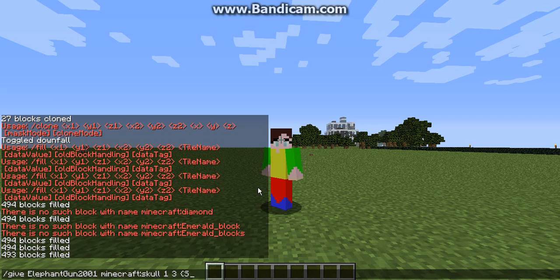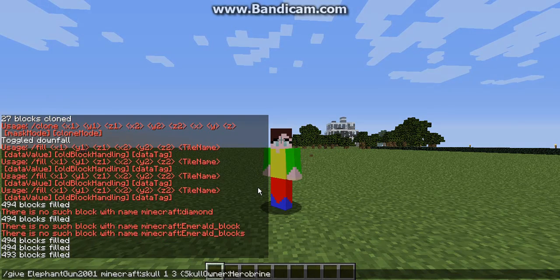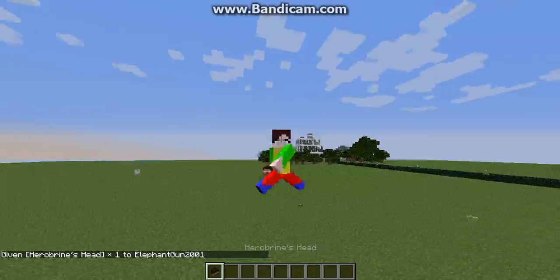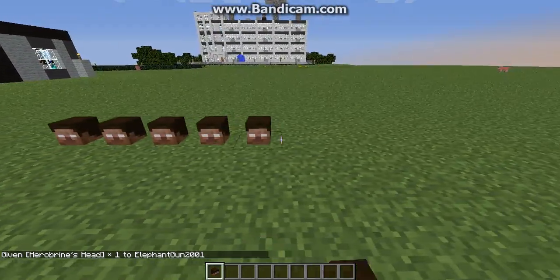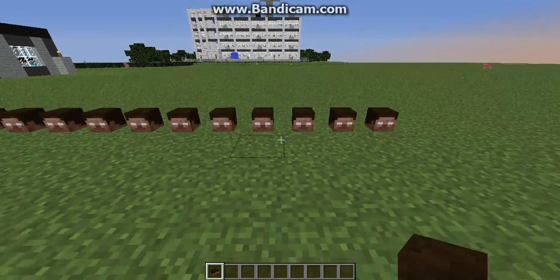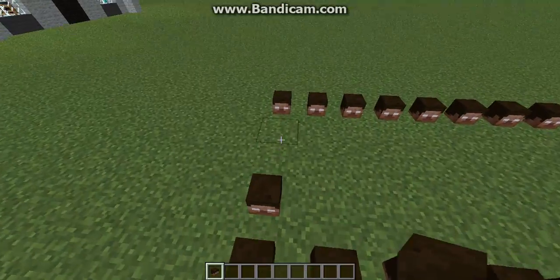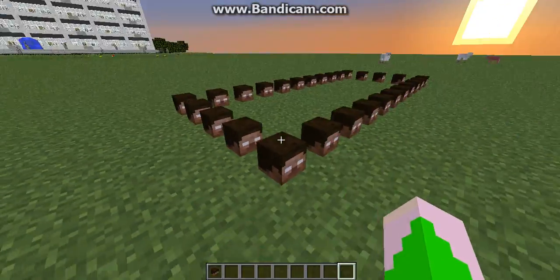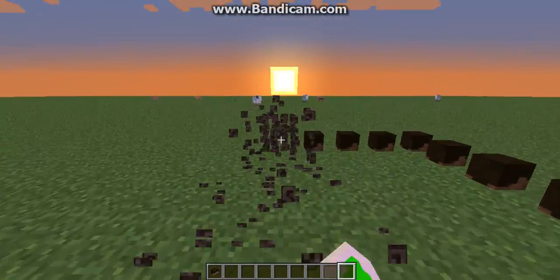Then use a curly bracket and type in capital S in SkullOwner — no space — and then capital O, owner. So next you do this, and I forget what they're called exactly, but yeah — I'm gonna type in Herobrine's name and the game will lag a bit. But I'm holding Herobrine's head now.